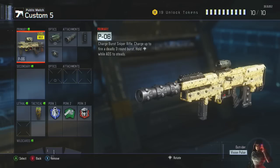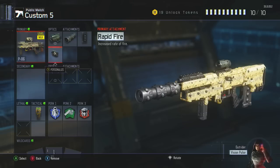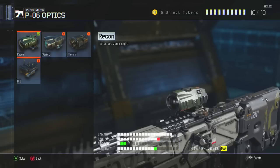What is going on everyone, it is Super here and I'm bringing you guys a best class setup video for the P-06. This is actually a sniper that is not that commonly used, and I'm actually surprised because this is a beast of a sniper. It wasn't like this in the beta, but thankfully they gave it a good amount of buffs and it's actually really good now.